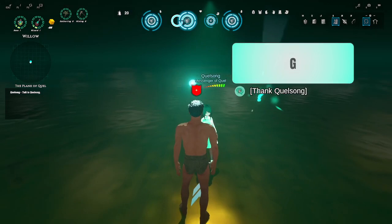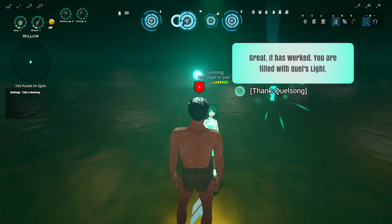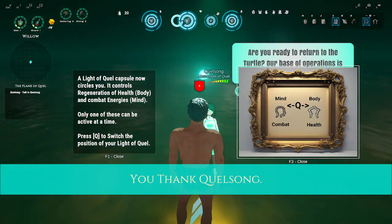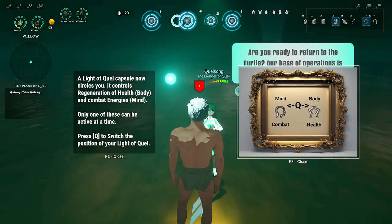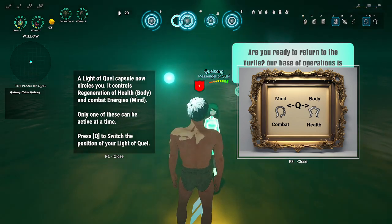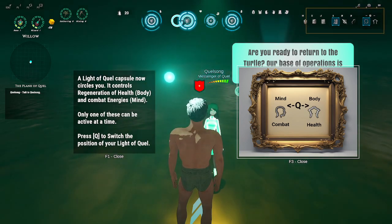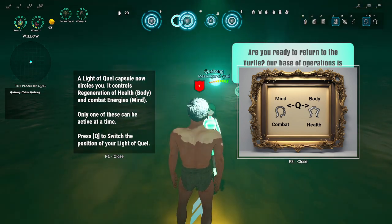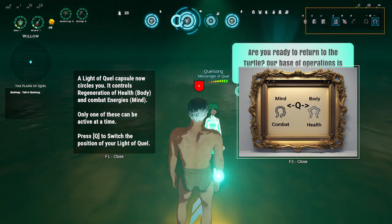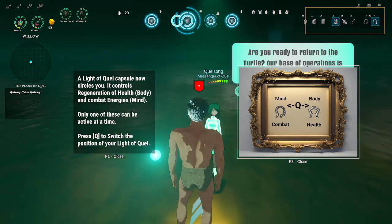Let's go back to this character. It has worked — you are filled with Quell's light. The light of Quell capsule now circles you. It controls regeneration of health and combat energies. Any one of these can be active at a time. Press Q to switch the position of your light of Quell — mind or body.